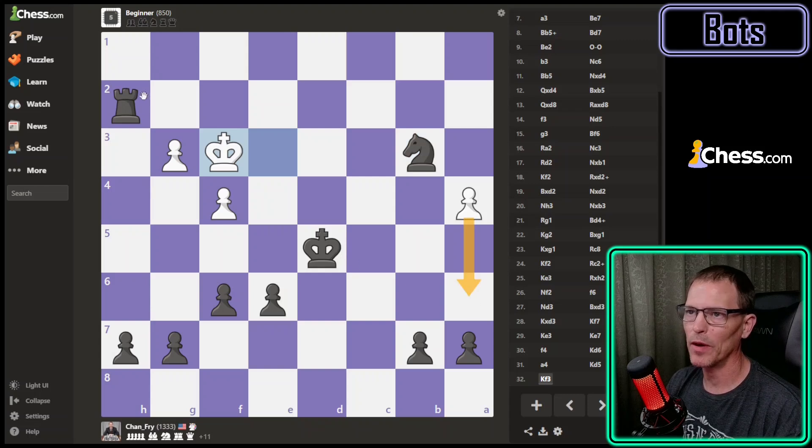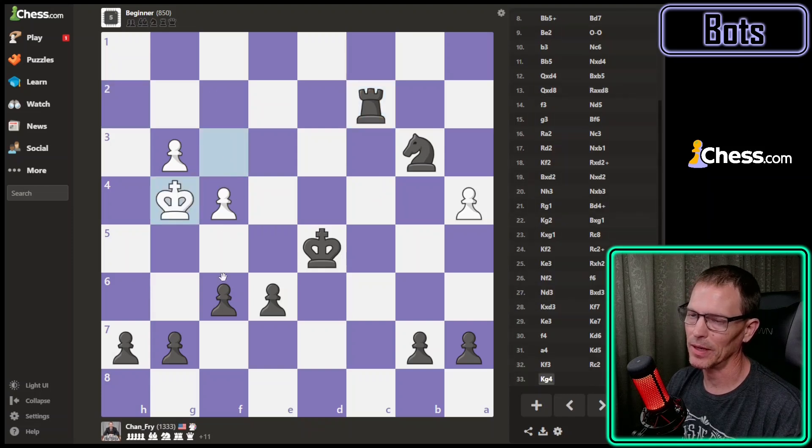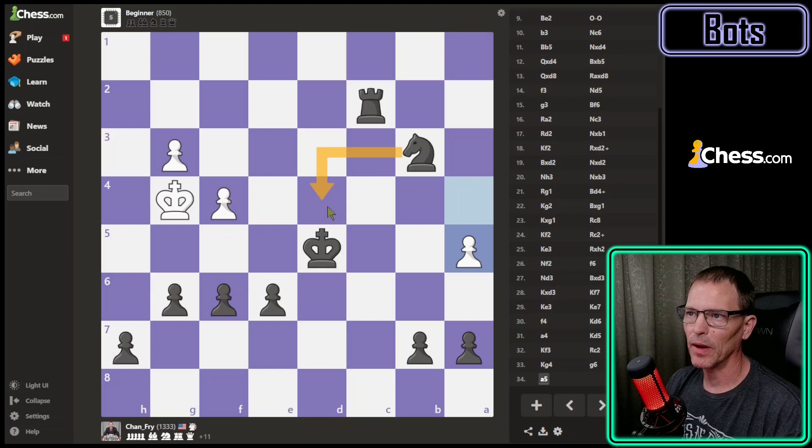I'm starting to kind of trap their king and I don't want to do that because I want them to have legal moves. So let's bring the rook over this way and work it around. The king has come this way - they're trying to do the stalemate thing like that other bot did, so I'm going to have to be careful. They still have pawn moves so I'll push this pawn now. All those squares are cut off from their king and I need to figure out a way to check them.